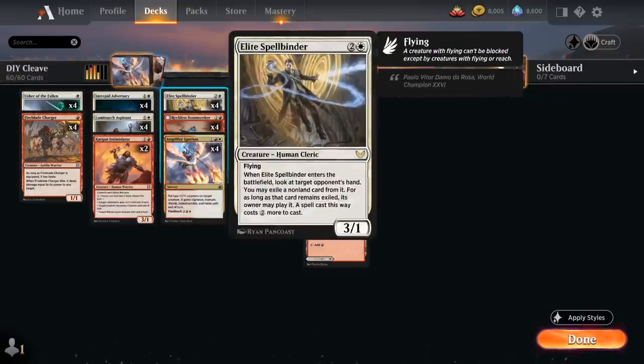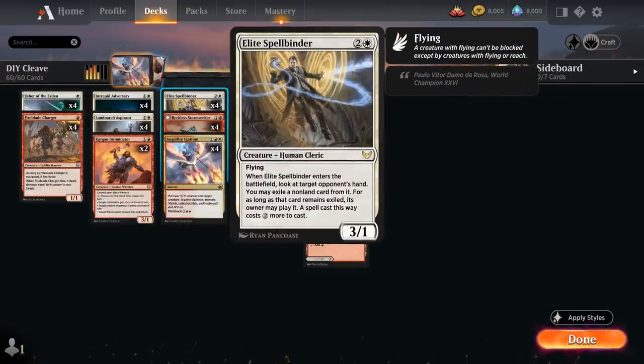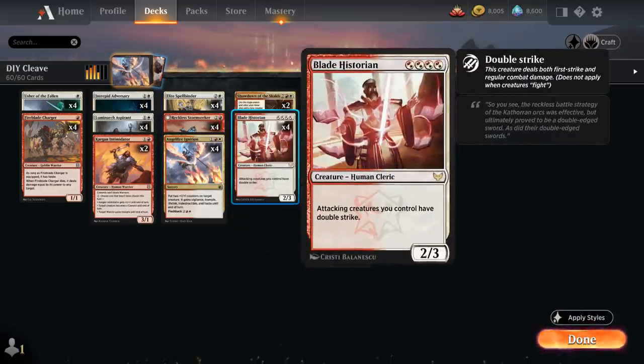At 3 mana we've got the full playset of Elite Spellbinder — a very effective 3-drop, a 3/1 flyer that when it enters lets us look at the opponent's hand and exile a non-land card from it that they have to pay 2 generic mana in addition to its cost to cast. Great for disrupting any sweepers the opponent might have or just to throw off their curve, and it also gives us an evasive threat we can start pumping up and maybe give Double Strike with our Blade Historian.